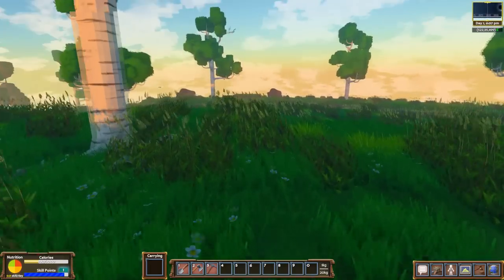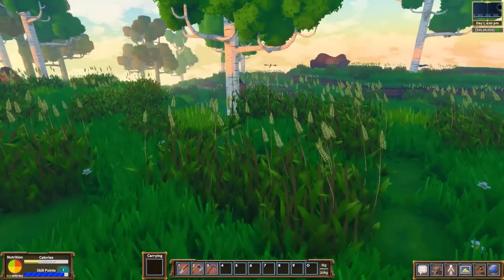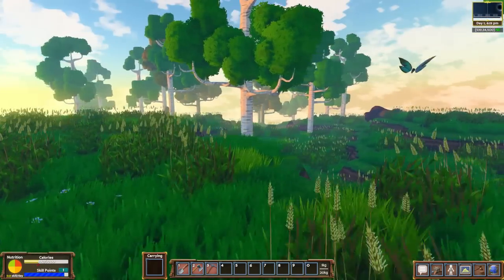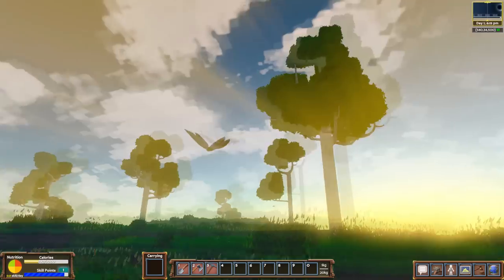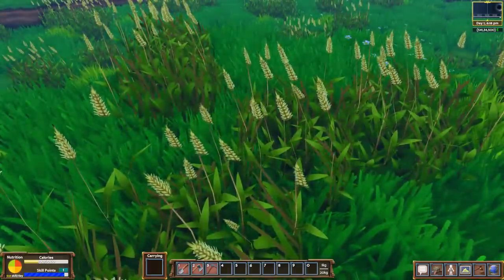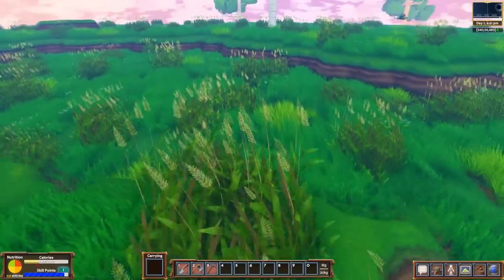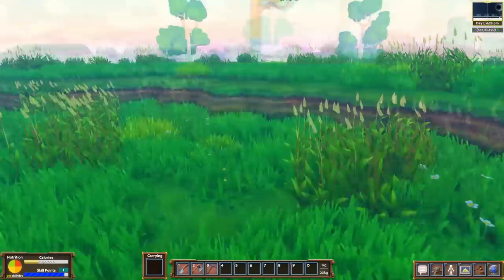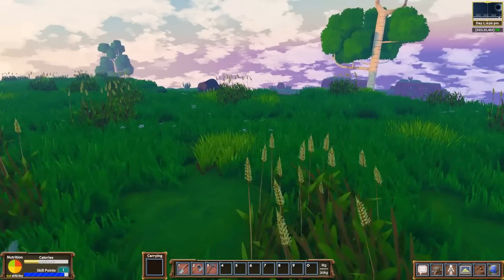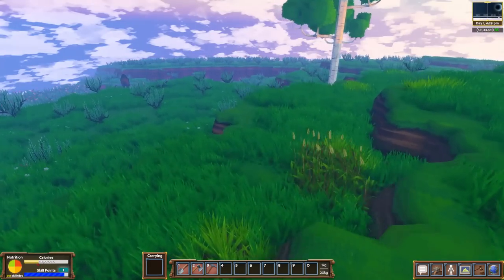If we look around, we should be able to find the items we're going to need to sustain ourselves. A lot of the times they mention you'll be able to find food and plants. Look at all the animals in this area — we've got a butterfly flying past. We've got what looks like maybe wheat or something over here, I imagine that's edible. What I'm looking for is maybe just something we can pick out of the ground. Maybe I should invest in that gathering skill.